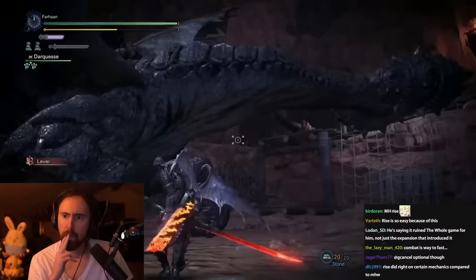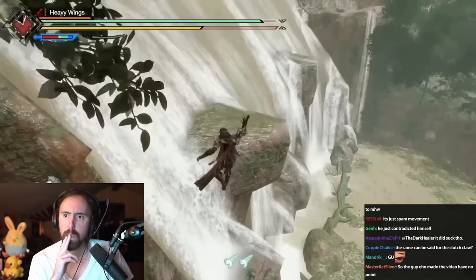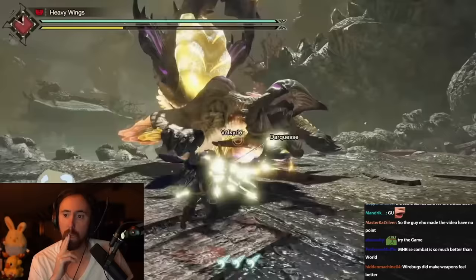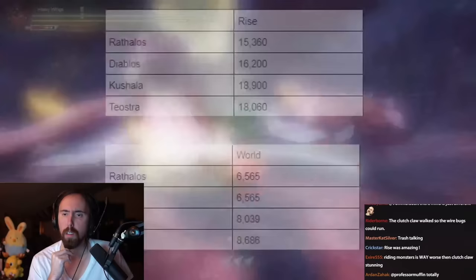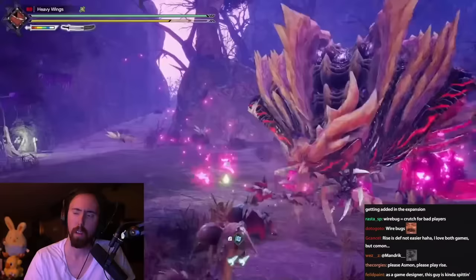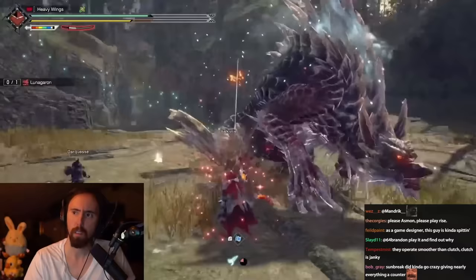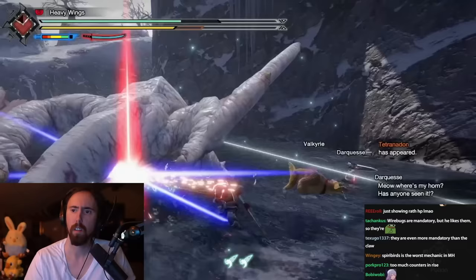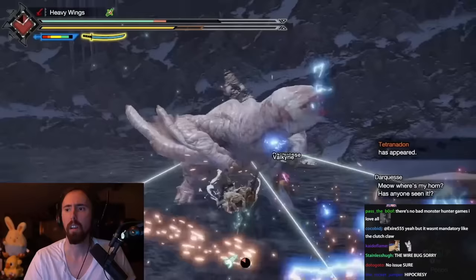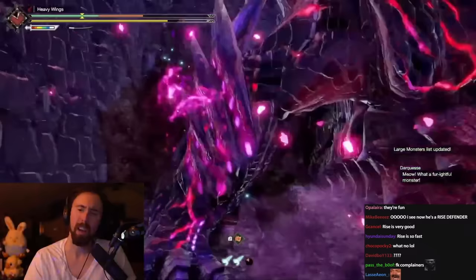These Silk Binds are the spiritual successor of Hunter Arts, essentially. Rise was designed with the Wirebugs in mind — the game's locales were designed around them, and when designing each weapon, they were also designing their Silk Bind attacks. Most of all, they could also design the game's difficulty around it, which is why Rise's health pools are so much higher than World's. I criticized Iceborne for making the Clutch Claw more or less mandatory. Now arguably, the Wirebugs are mandatory in the same way — if you don't use them, you're not dealing anywhere near optimal damage and your hunt will take much longer.